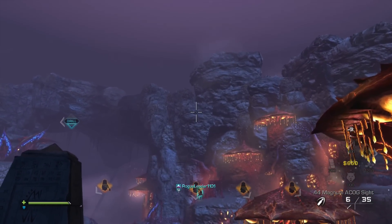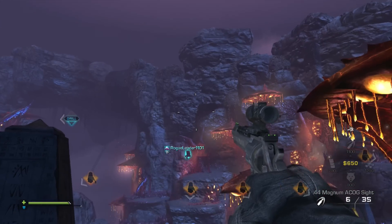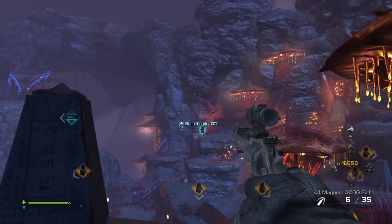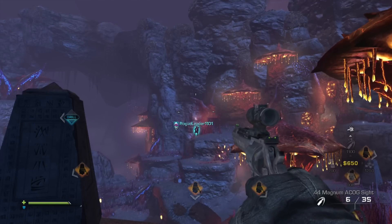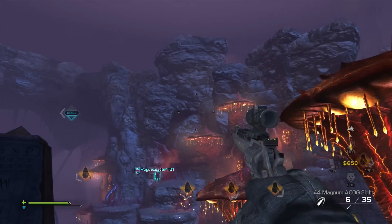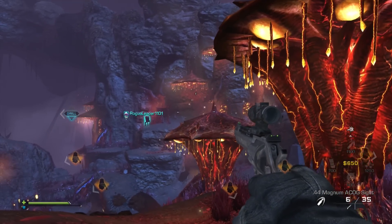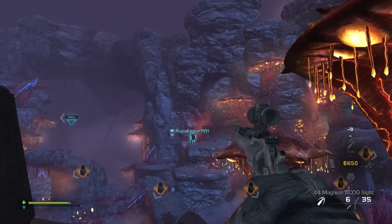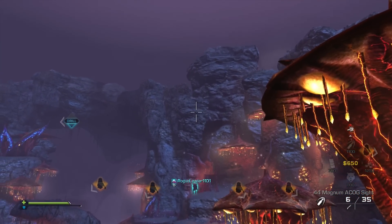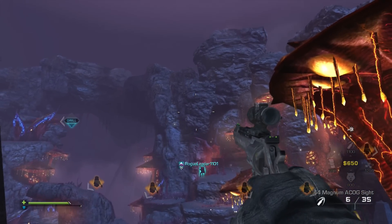That brings me to the second half of this video. Extinction, as we all know, is slightly repetitive in its gameplay — you plant the drill every hive, you defend it, you have your ending objective. It's pretty fun but it's repetitive. The testing is also the exact same: somebody holds a riot shield, I shoot a Rhino X number of times, and I give you damage in percentages. That's pretty much how damage testing has gone.